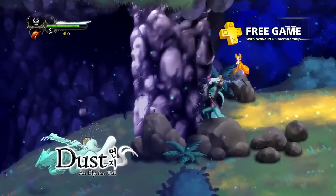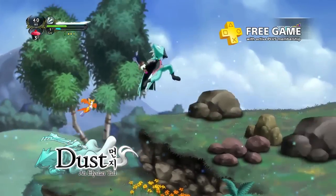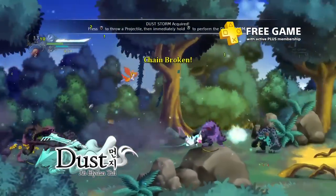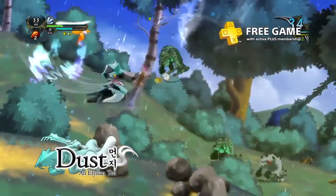The Metroidvania formula is timeless, and Dust: An Elysian Tale expertly pays tribute to it. The hand-painted art is beautiful, and you'll play as Dust, a cute fox-like creature, on the search for his true identity. The fast-paced combat will keep you on your toes, and as you progress, you'll gain better equipment and build out your skill tree by placing points to increase your magic or melee fighting styles.